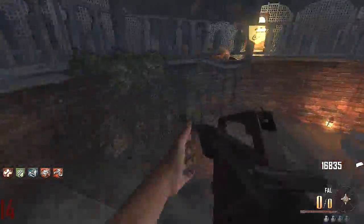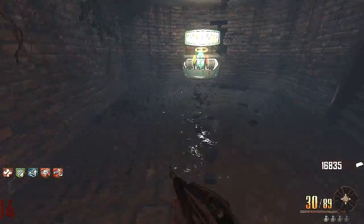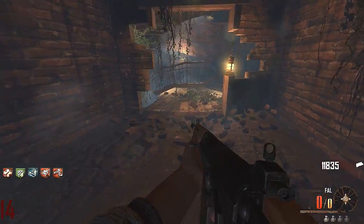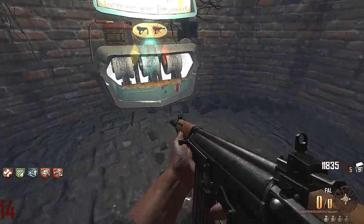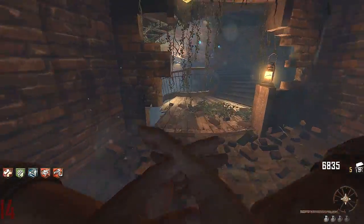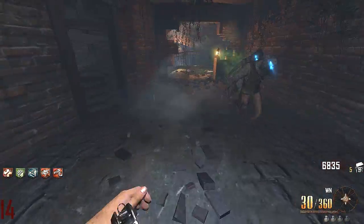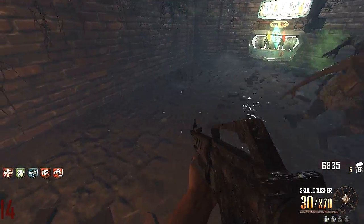There's good old Stamina Up. Maybe I could try and get Mule Kick from the witches and then try and get like the Galil or the AN-94 or something, pack-a-punch it just to have a backup weapon. I do need a good backup weapon just in case I get overrun — I could just switch to it and annihilate the zombies.